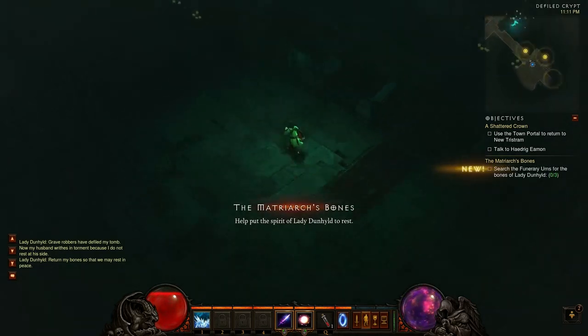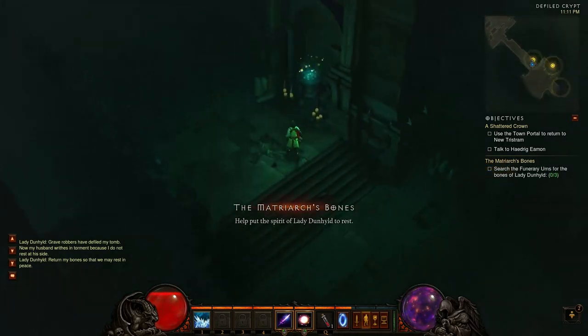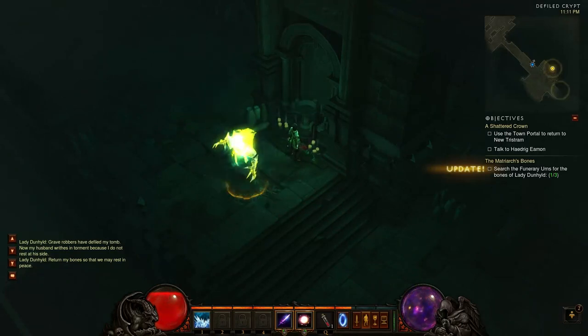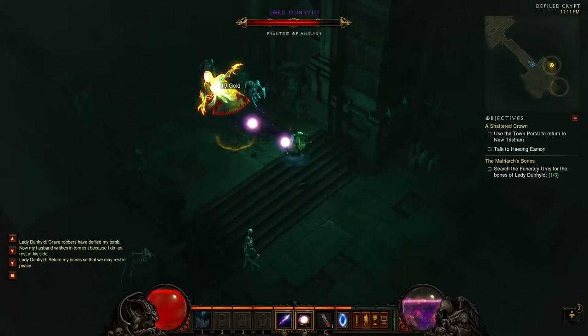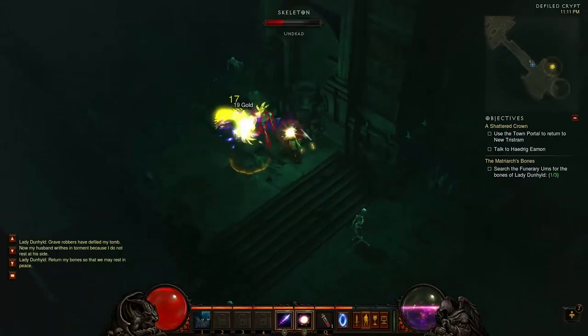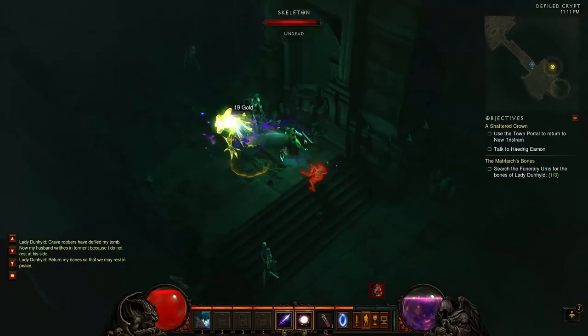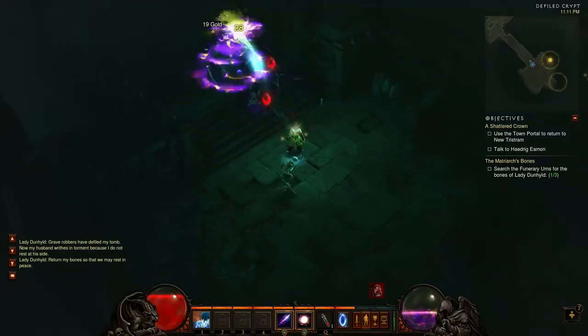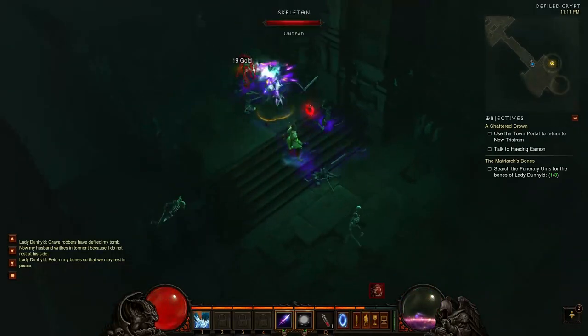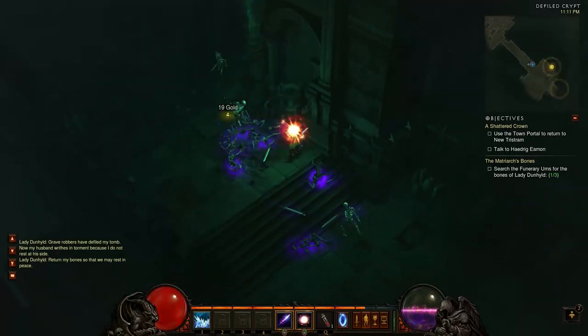There are some things that make the wizard unique in Diablo 3. Besides all the great elemental damage — flames, lightning, ice bolts, all that traditional stuff — the big key to the wizard, especially in the later levels, is going to be the area of effect attacks. This is going to be your AOE machine.